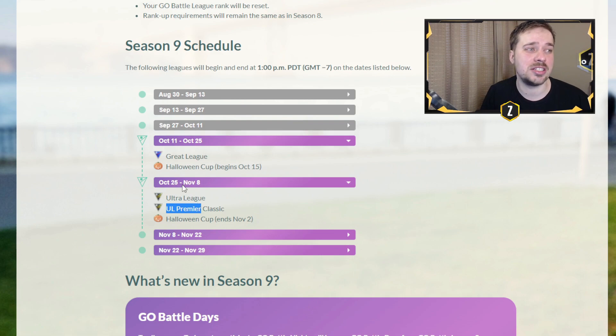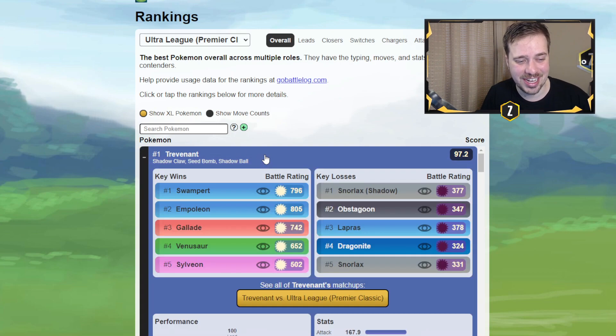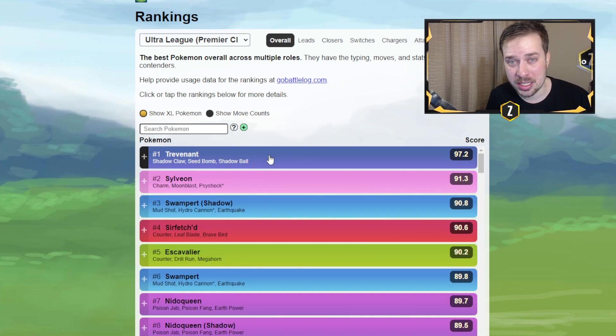It was the new Great League. We're going to be diving onto PvPoke talking about new Pokemon like Trevenant, which is available in the wild. You guys can catch it right now, and a little trick — if you guys trade it, you don't need to spend any candy to evolve it. It'll be a free evolve, which is awesome. Trevenant and Sylveon are looking to be some of the top meta picks this time around.